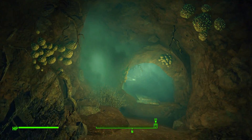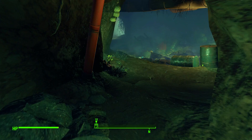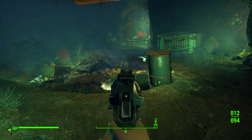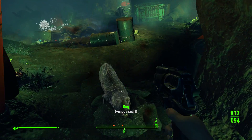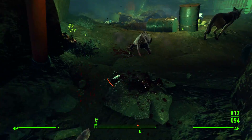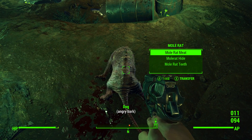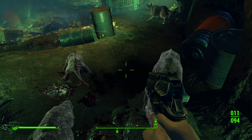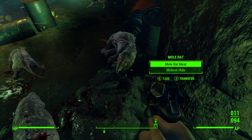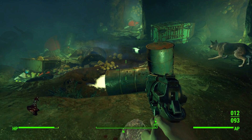What you'll do is go into the Mole Rat Den here behind the Red Rocket, and we're going to take out the weapon here and kill these guys. We'll shoot them, take their stuff, and then kill the other one too. That's good.